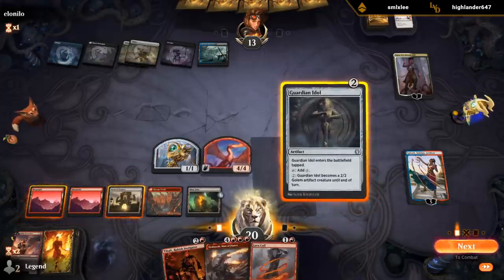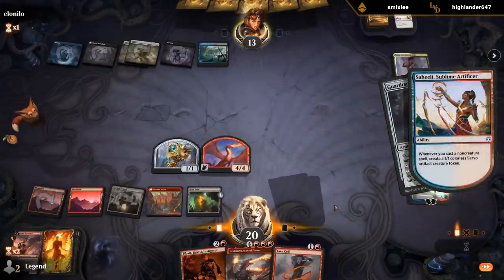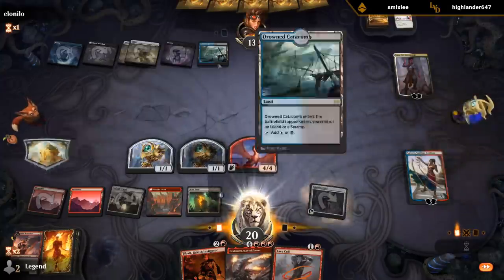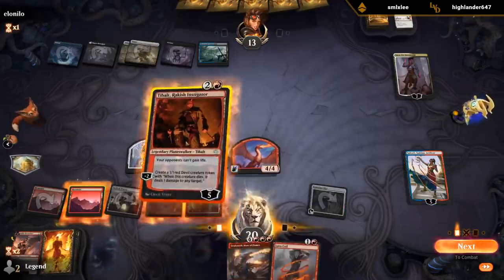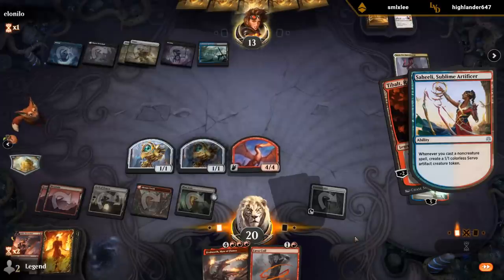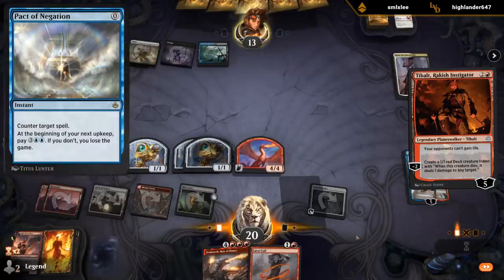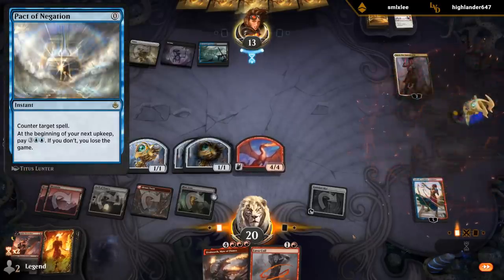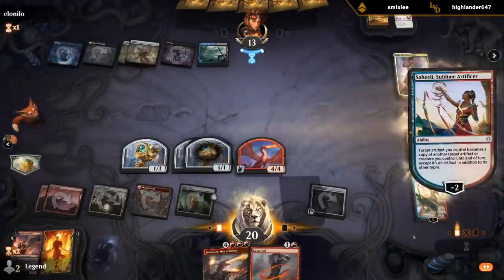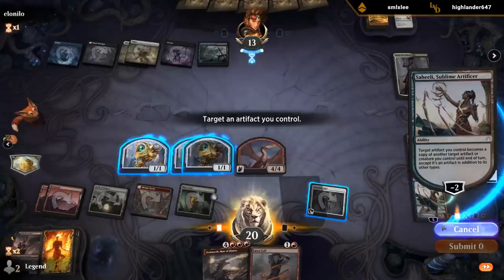They are still holding priority with that same mana. Although last time it was an island, so it's probably just a cycling card of some sort. Maybe a Pact of Negation? Fatal Push would be bad if I make this play, but I kind of want to smack them for four and kill Kaya.